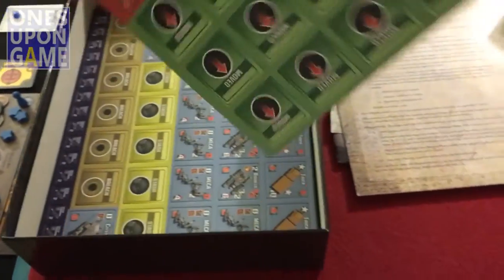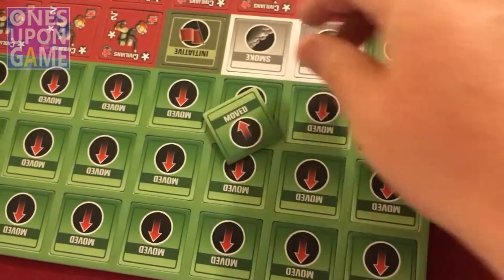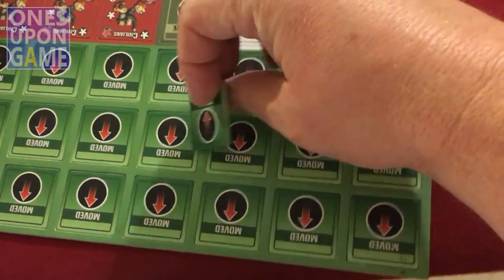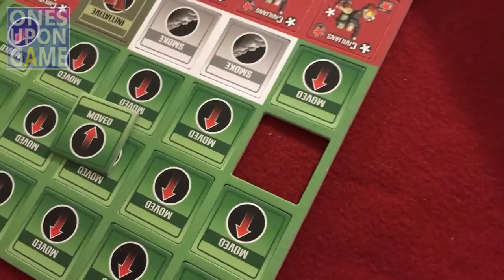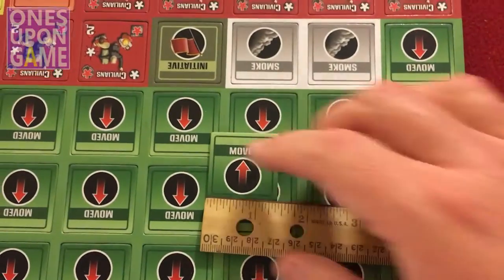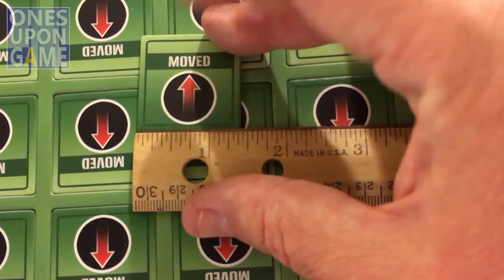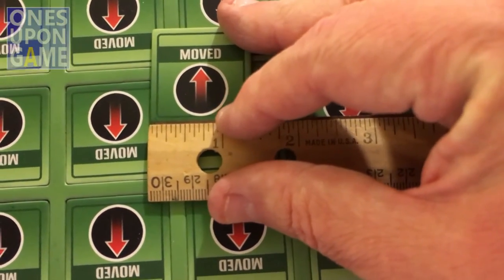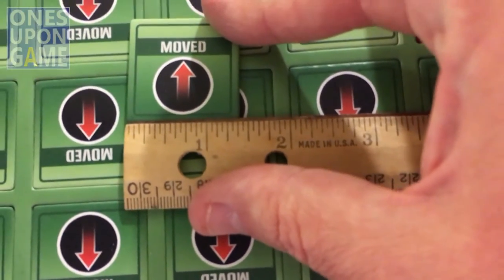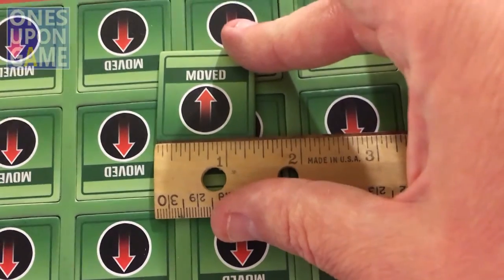Counters — these are huge. I'd heard they were huge but had not seen just how huge. That's your mood marker. Just over a quarter inch — about one and three-eighths inches. Those are huge.